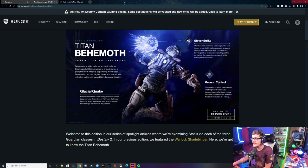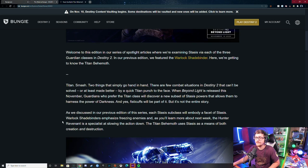Shiver Strike: the Behemoth summons a stasis gauntlet and lunges forward with explosive speed, smashing through anything in their way. Upon reaching their target they unleash a devastating jab that sends their foe careening backwards while slowing nearby enemies. So is this basically a shoulder charge that kills the target and slows everyone else around? Ground Control: the Behemoth slams their gauntlet into the ground, sending out tremors of powerful stasis energy that leaves crystals in their wake and freezes all enemies in the vicinity. That's the super — and Shiver Strike is the melee.